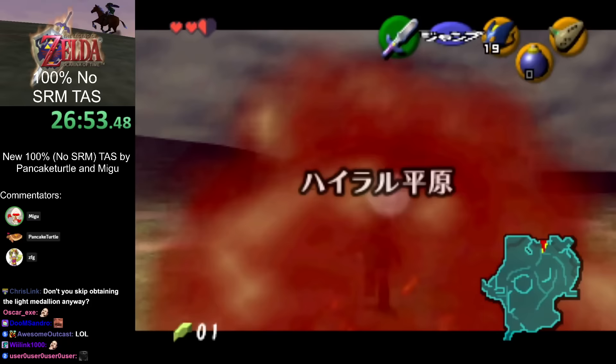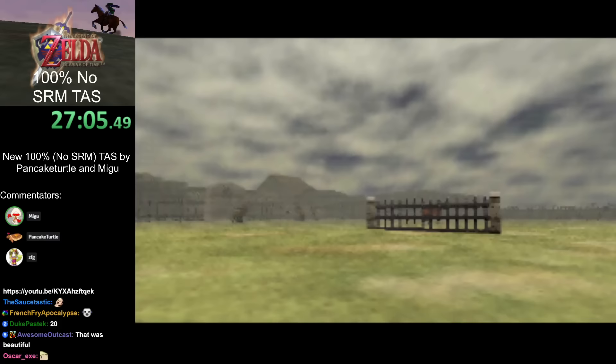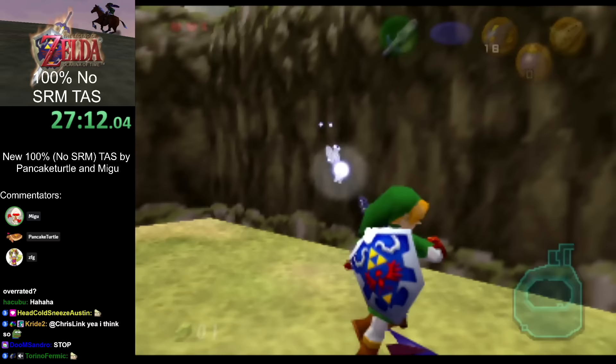The first thing we're doing as adult is going to Lon Lon Ranch. This is a little different from most RTA routes because we're actually never going to be in Hyrule Field as adult after this starting segment — we're never going to be back here.